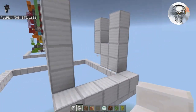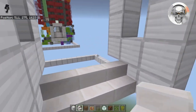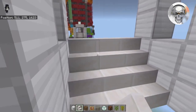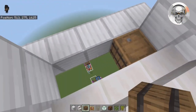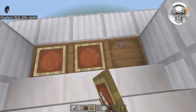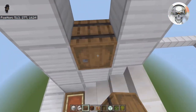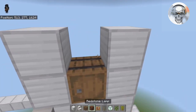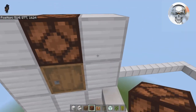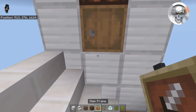Grab your stairs and throw them in right here, then come up one more layer. Take your barrels and place them facing upwards, then put item frames on their faces. Your entryway should now be looking complete. Come over to each side and place a barrel there and another barrel there. On top of these barrels, place two redstone lamps. On these sides, take two levers and place those in.